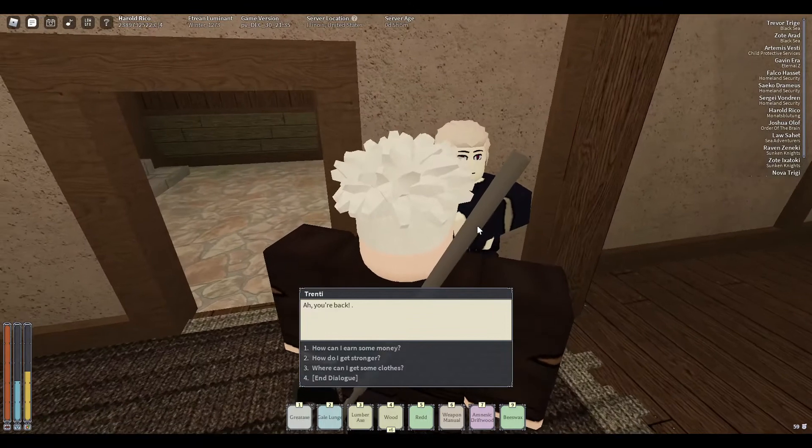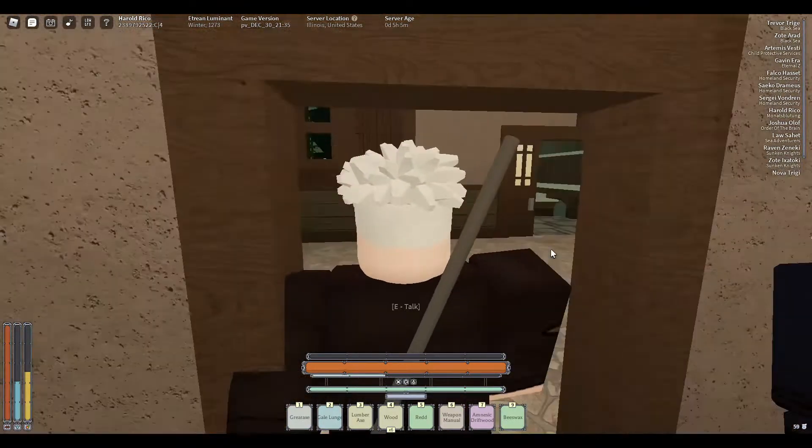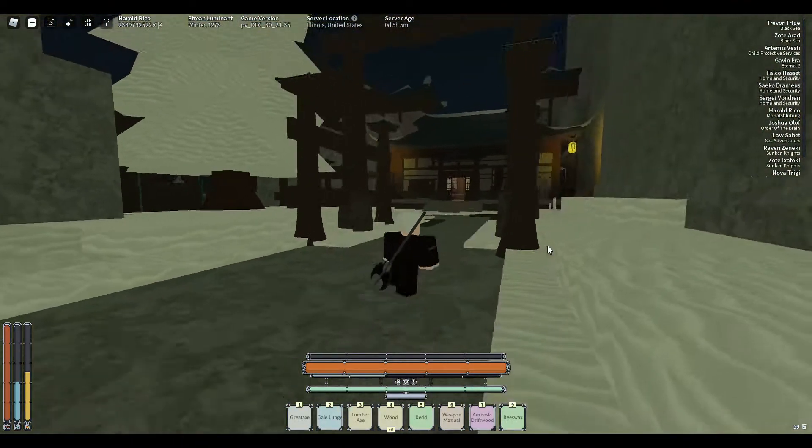First of all, what you want to do is talk to this man over here. This guy is basically going to give you 25 notes, and with those 25 notes you're going to get a weapon book. It's your choice — you can do whatever you want with your 25 notes.